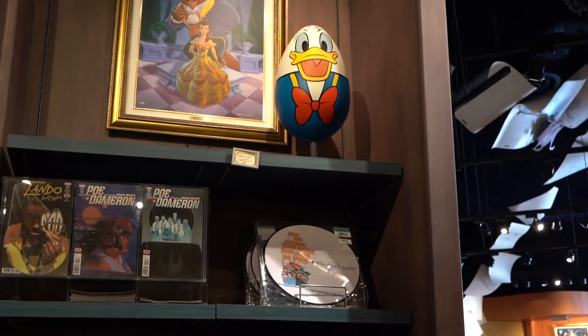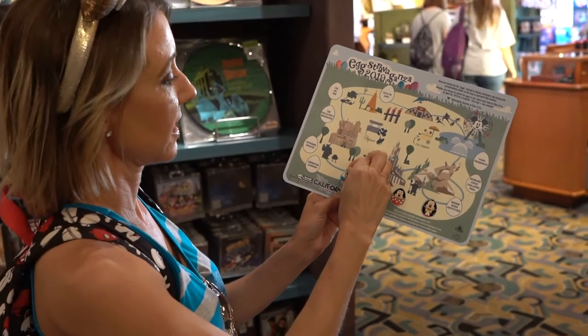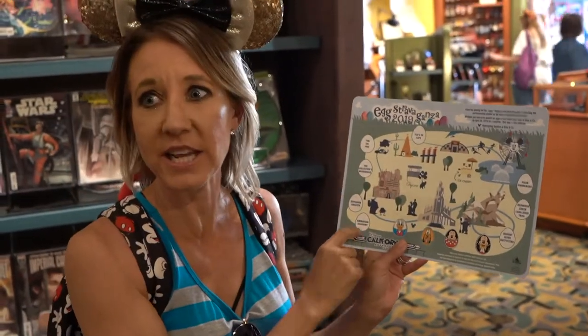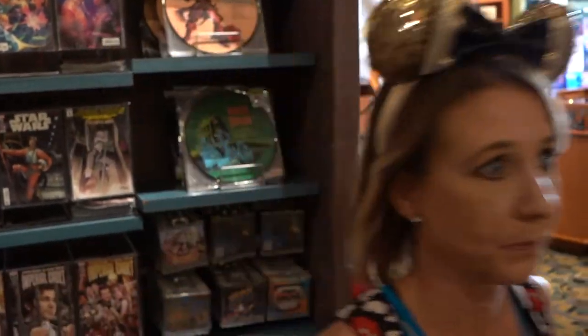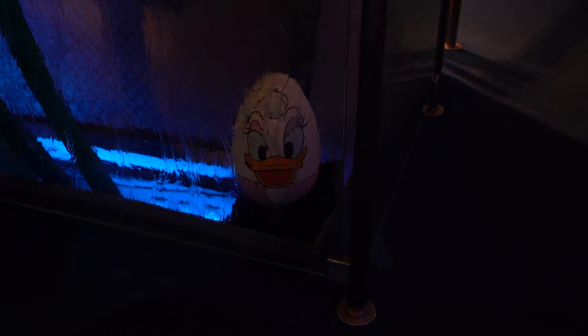Next we're going to head over to Off the Page and Animation Academy into Hollywoodland. We are inside Off the Page, and we just found the Donald Duck egg up above. I'm going to put his sticker on here, and next we're going to go next door to the Animation Academy. We're inside the Animation Academy and we found the egg — it's Daisy Duck.